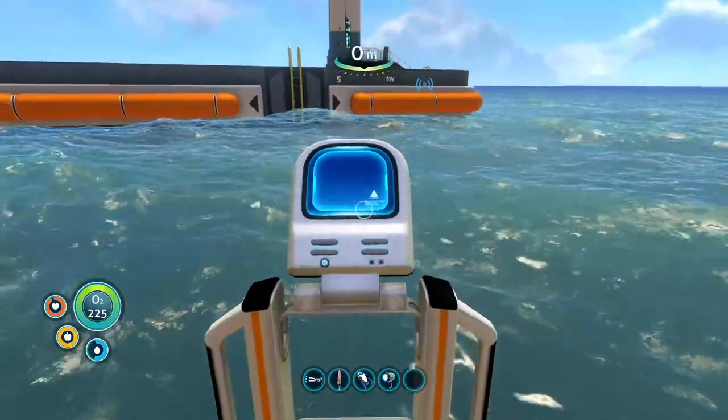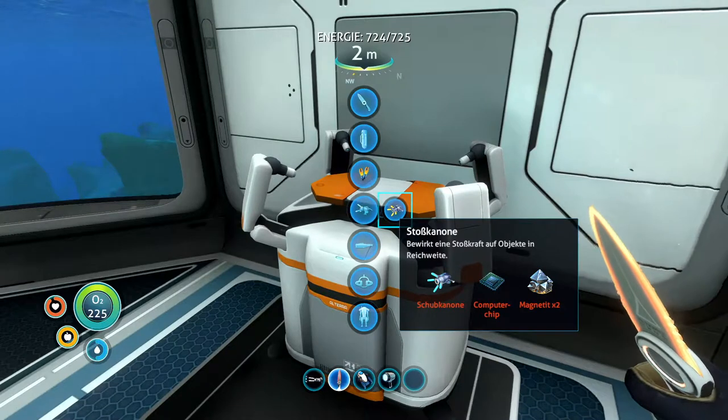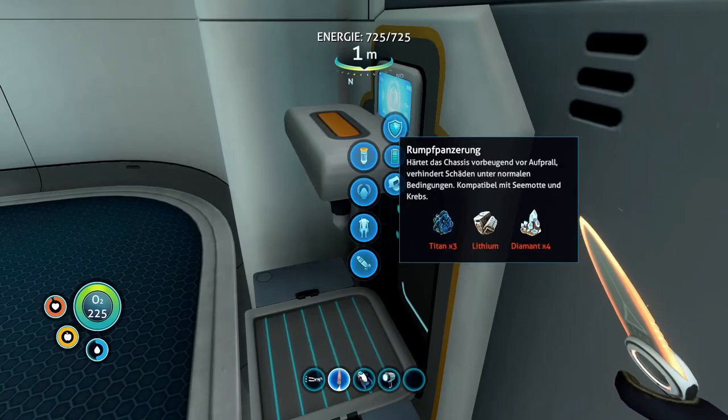It gets even more confusing when you go to another crafting station, such as the mobile vehicle bay, the modification station, or the fabricators of the scatter room or the moon pool.